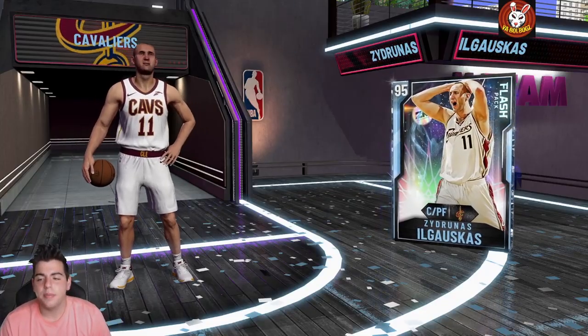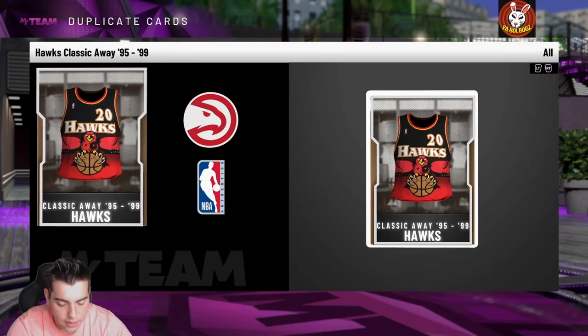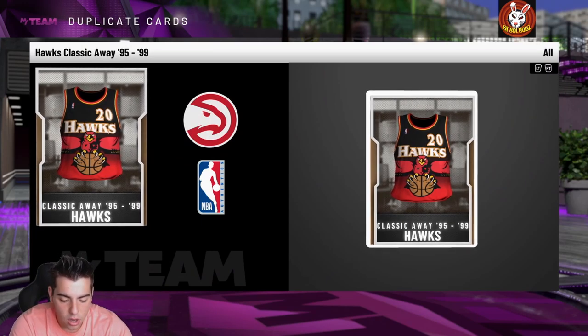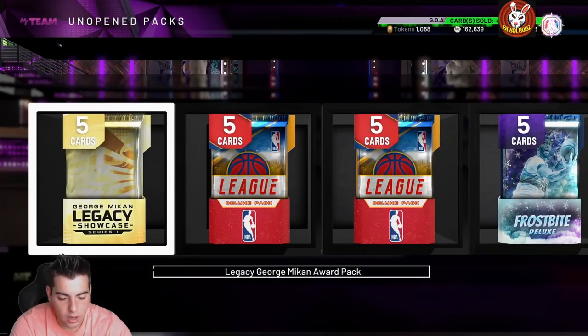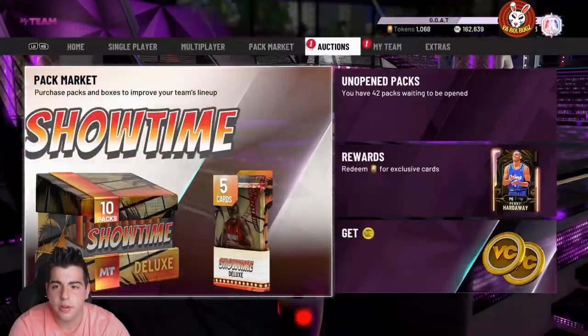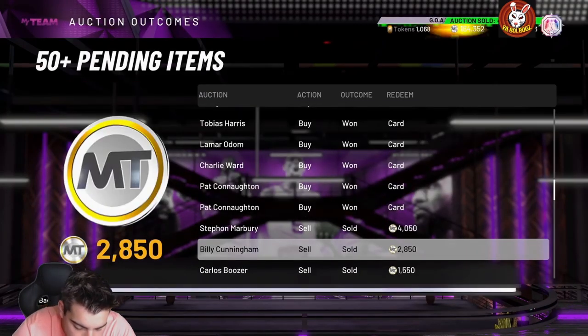We are also selling MT, so hit me up if you need MT. Now, 99 Walt Frazier — 95 three-point shot, 95 free throw, 97 mid-range, 98 driving layup, 75 standing dunk, 95 driving dunk, 98 speed, 98 speed with ball, 98 perimeter defense, 99 steal. He has 47 Hall of Fame badges — Quick Draw, Range, Volume Shooter, Flexible Release, Ice in Veins, Pump Fake Maestro, Hot Zone Hunter, Ankle Breaker, Flashy Passer, Diver, Downhill, Dream Shake, Floor General, Handles for Days, Clamps, Car Crusher, Interceptor, Lightning Reflexes. This card is going to be a god on defense — absolutely amazing.